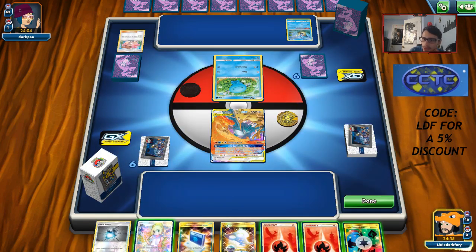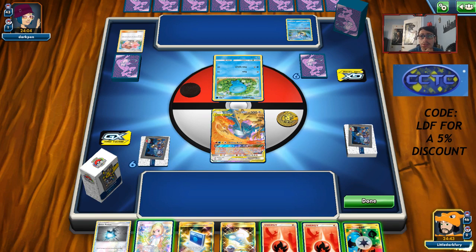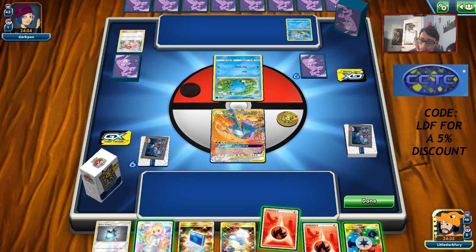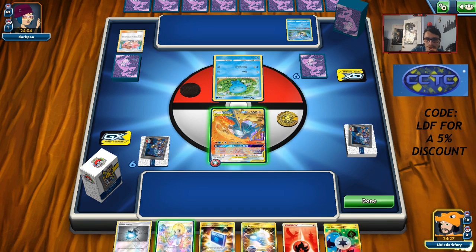We can use Beast Game with Buzzwole to win the game potentially. Chat mentions seeing me live on Twitch — my Twitch name is LittleDarkFury. Chat asks what the best shiny is — Malamar and Inkay. We'll do a Lillie — not great. We can reveal Buzzwole or the other Articuno from Cherish Ball. I'll reveal the Articuno and Pokecom back. I'm just going to get Victini though and Dedenne next turn.